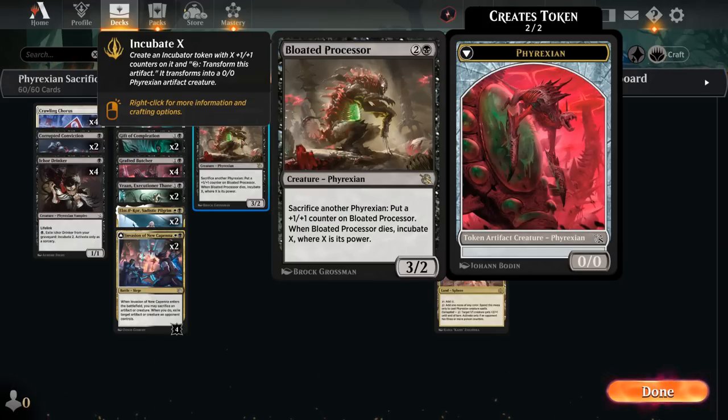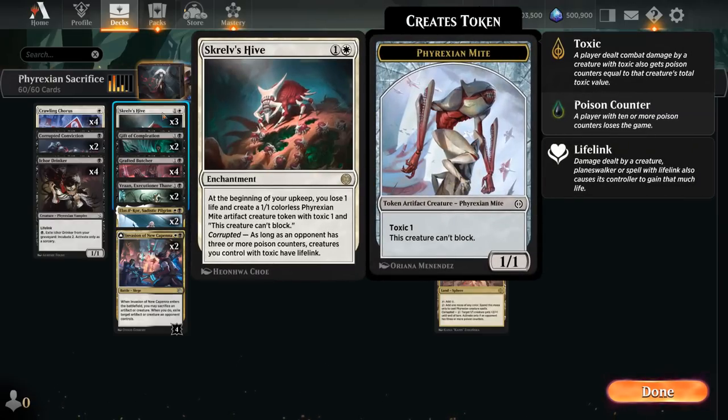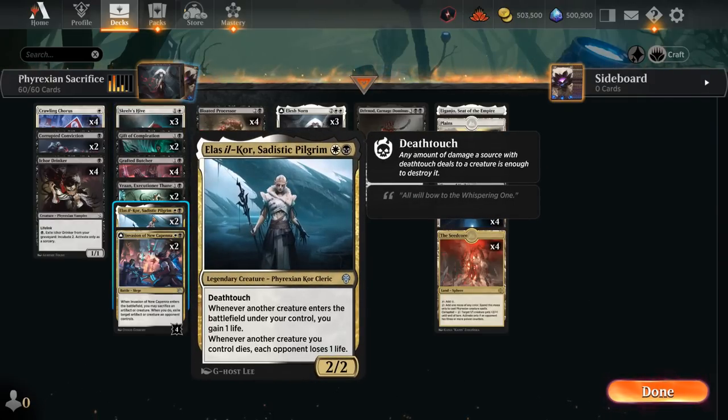Other payoffs include two copies of Sadistic Pilgrim, a 2/2 Deathtouch Phyrexian. Whenever another creature enters under our control we gain 1 life — a great way to offset Skrelv's Hive losing 1 life each turn. And whenever another creature we control dies, each opponent loses 1 life. So with the Processor in play we can sacrifice a bunch of creatures at once to trigger Pilgrim if necessary.